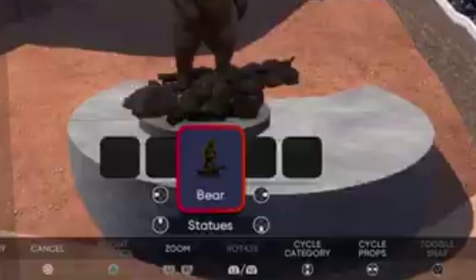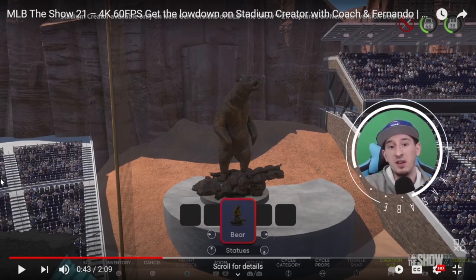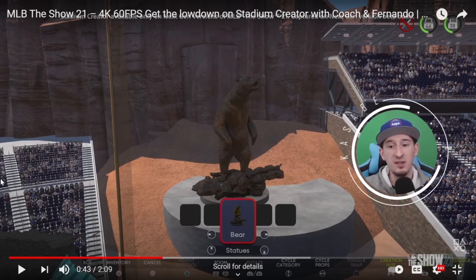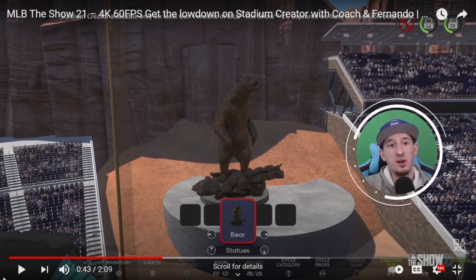There's also cycle category and props — categories are probably the type of thing you're manipulating, and props let you cycle through options. There's a toggle snap feature so the game can detect what you're trying to place and snap it to the nearest element without it floating or clipping. Another button says Creation Hub, which might tell you how much data you've used in your ballpark, what you want to call it, and any information you want to include for other people who might find and download it.